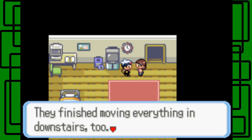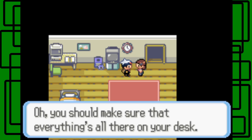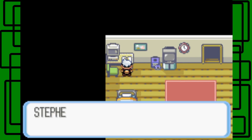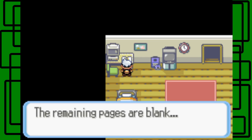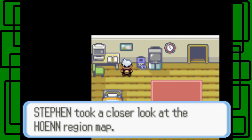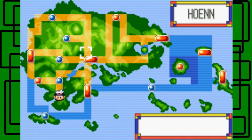They finished moving everything in downstairs too — Pokemon movers are so convenient. You should make sure that everything is all there on your desk. We flipped through a notebook: adventure rule number one, open the start menu with start; adventure rule number two, record your progress with save. The remaining pages are blank. Is this a town map? Yeah — so here we have a little town and I'm gonna go all across Hoenn right here, it's gonna be fun.